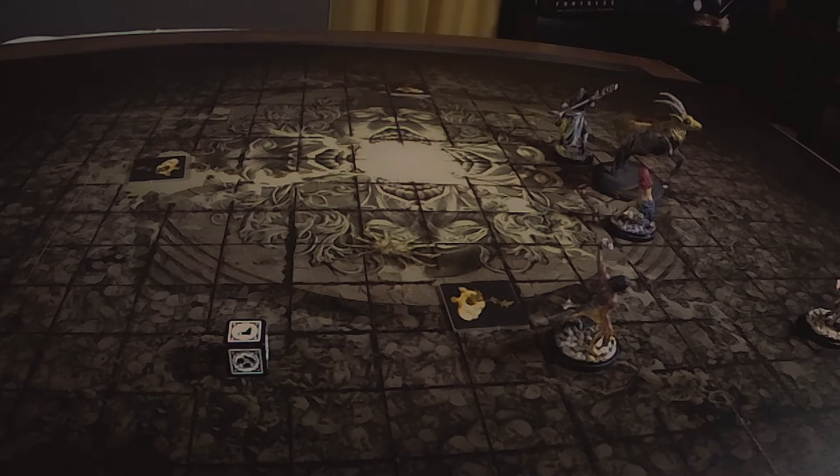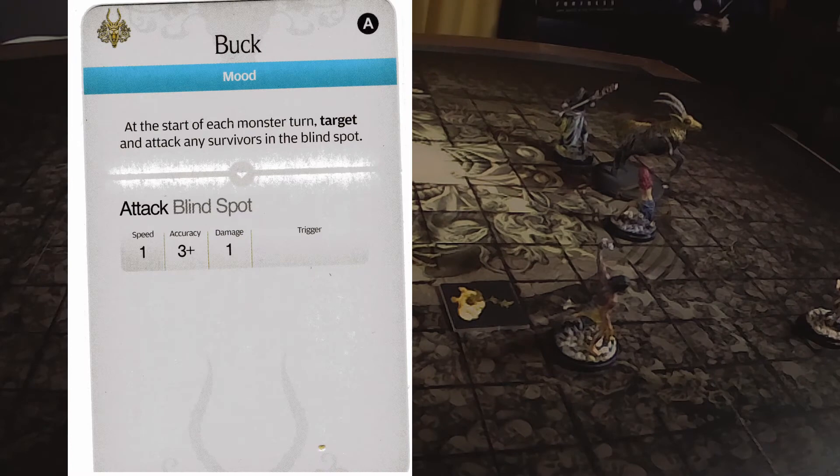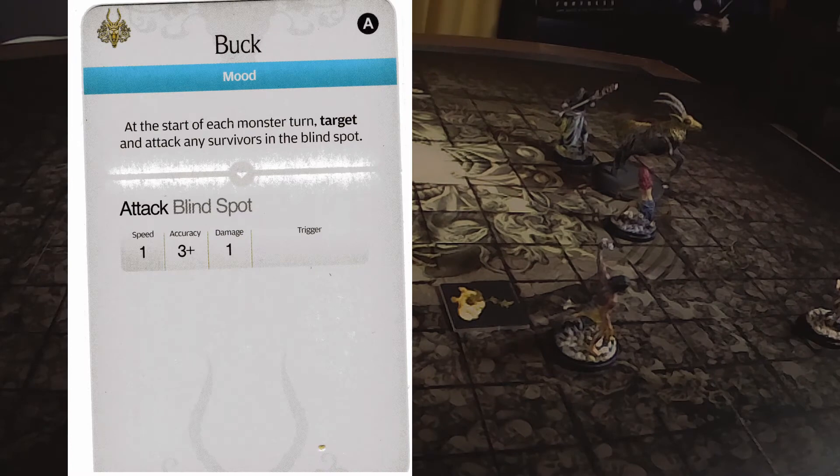Monster's turn — because Dozer is in the back it triggers Buck. Speed one attack, hits on three plus. Dozer has plus one natural evasion, plus one from Rawhide Vest, plus one from Monster Grease — that's plus three evasion, so the monster needs a six to hit. Of course it rolls a nine and hits him in the body. Dozer has armor on the body so he absorbs that damage, but he now has no more body armor.